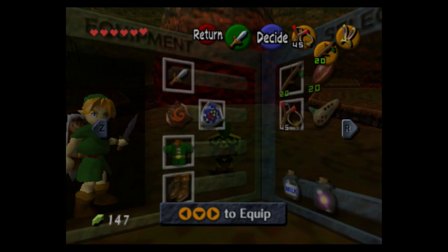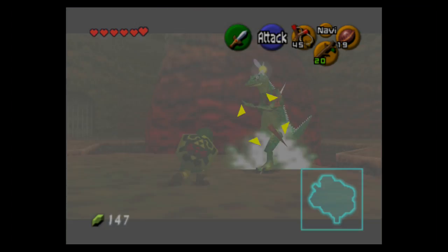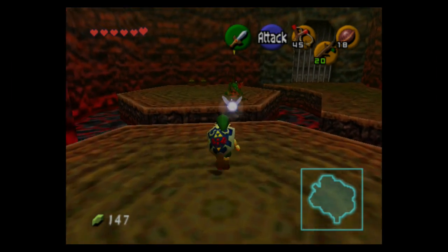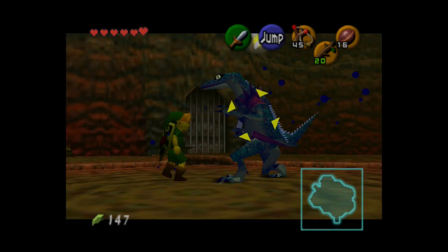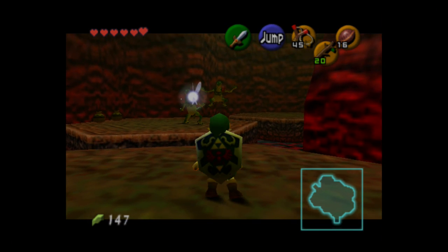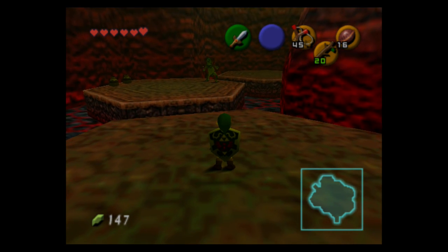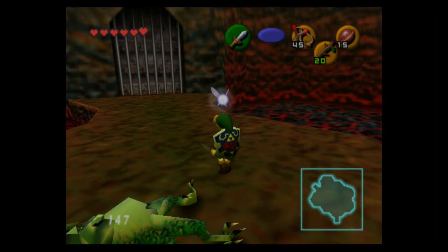The enemies here are called Lizalfos. I'm equipping the Deku nuts because they're actually useful. Lizalfos like to attack overhead, so you can turtle up with the Hylian Shield and block, then hit them with a Deku nut to stun them and do a jump attack. The Lizalfos can't be hurt from afar — if you try they'll spin dodge. They take turns attacking, so there won't be two at once. Three jump attacks ought to do them, or six regular sword slashes. And that's it — they're dead, thus the door has opened.